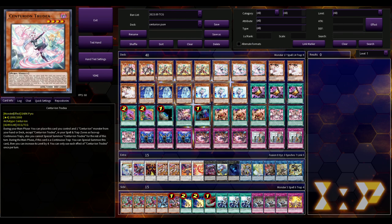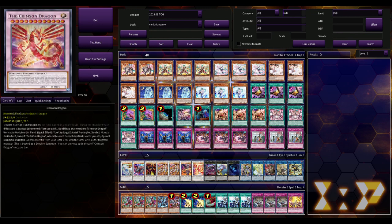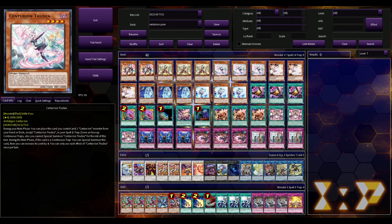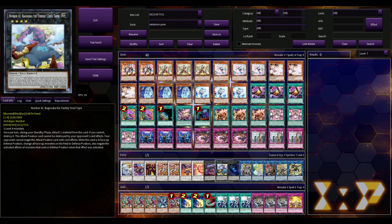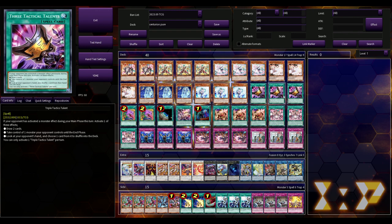Trudea: during your main phase you can place this card and a Centurion monster from your hand to the deck — except itself — in your back row as a face-up continuous trap. Also, during the main phase when this card is a continuous trap, you can special summon it and increase its level by four. So this is level four as a tuner and becomes level eight, giving you a lot of level-twelve synchro shenanigans. You could also leave it as a four and do rank-four plays like Dweller or Boguska — those are the two best rank fours in the game, next to Cowboy if you're going for game.